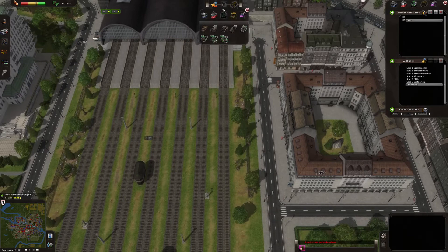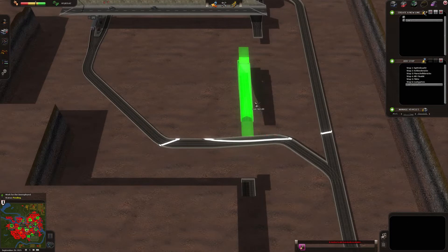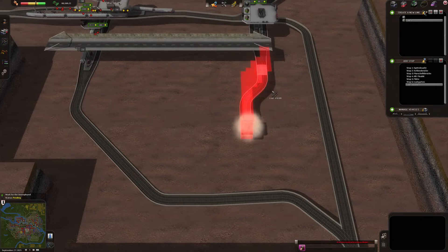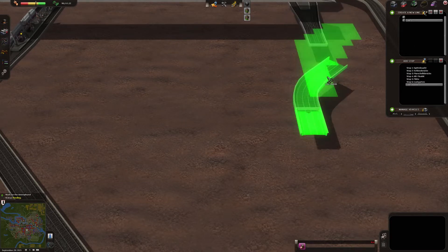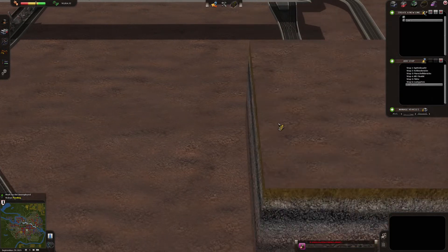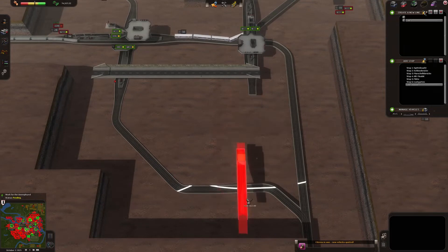Let's see — train tracks are there, station is there. Let's see if we're going to have enough space here. Hopefully this is going to be enough. Now look at this — this is probably remnants of the old system. Can I connect this? It's a little bit too far. What's wrong with it? Looks like we're going to have to have a little bit more space here. Let's go for more space. I'm pretty sure there are leftovers of some of the system outside.